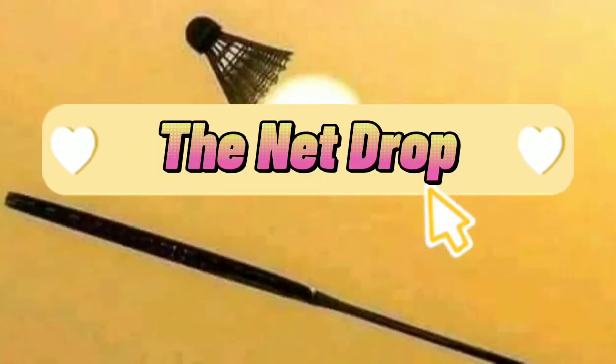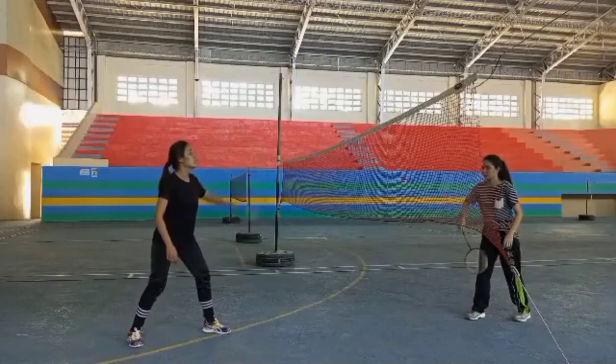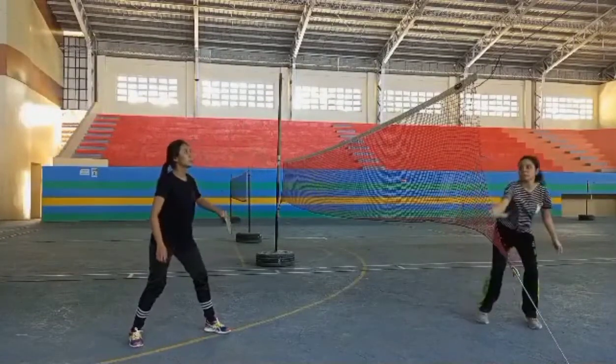There is also the net drop — a shot hit from the forecourt that just clears the net and drops sharply.